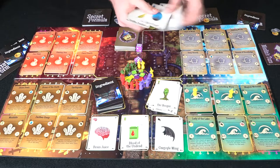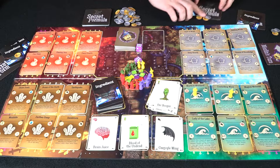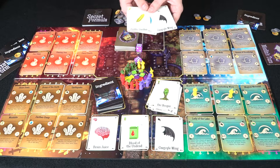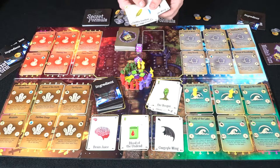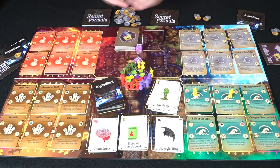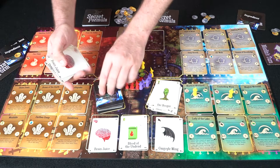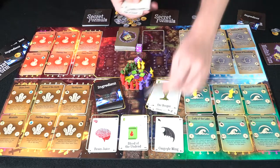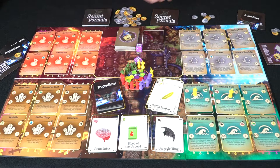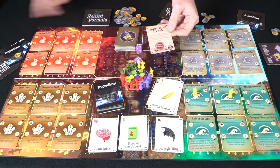The next player rolls and gets 12 mana — a lot to work with. He checks his secret formula: he needs four specific spaces. He looks at his current cards, but none really help for those spaces. He draws three ingredients from the deck, discarding a duplicate griffin feather. He doesn't have the specific ingredients to learn any spells yet, so he chooses to end his turn.